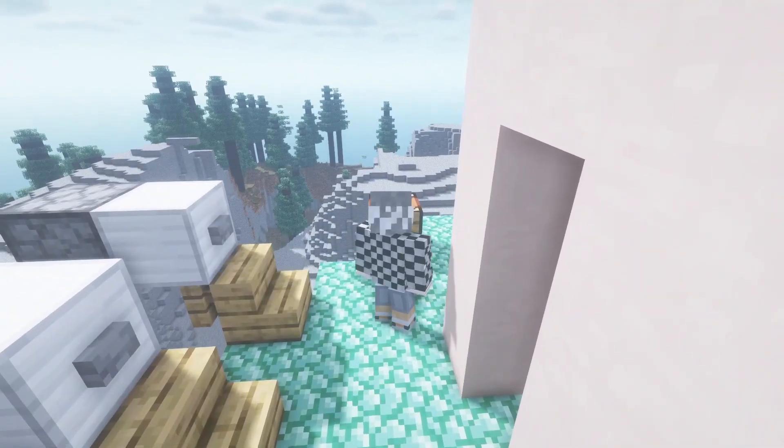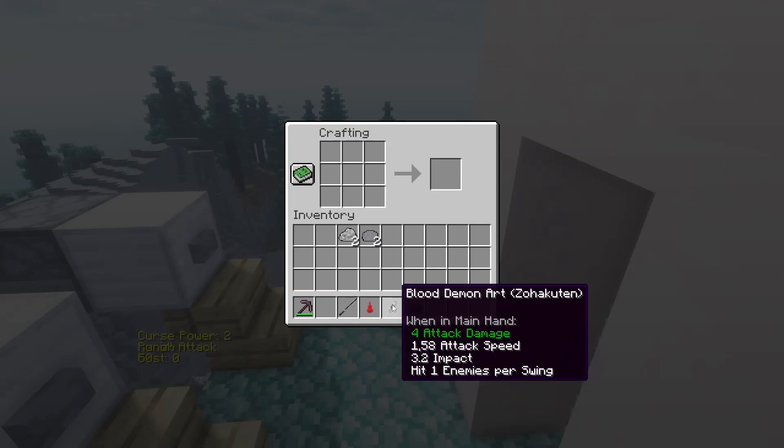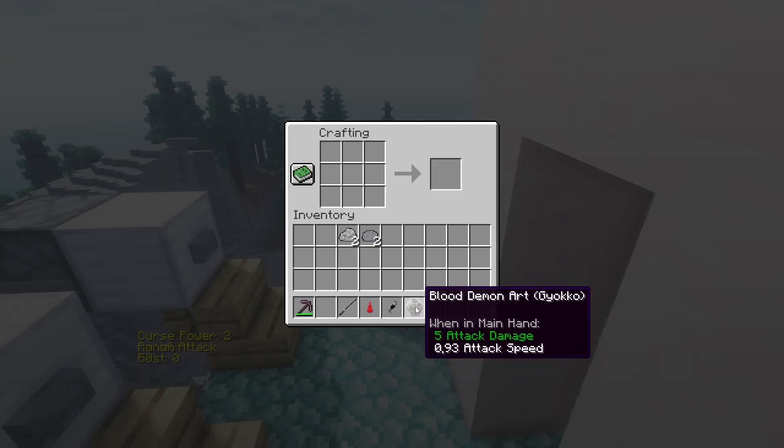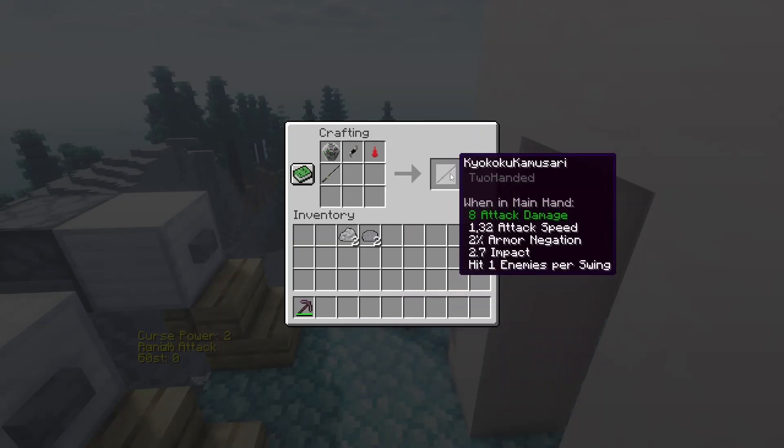So once you have everything, you should have Muzan blood, a nitrogen sword, Blood Demon Art Zohakuten, and Blood Demon Art Gyokko. If you put everything into the crafting table, you get Kokushibo's sword.